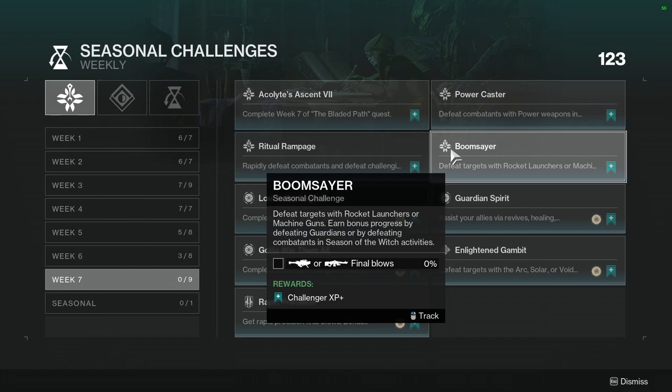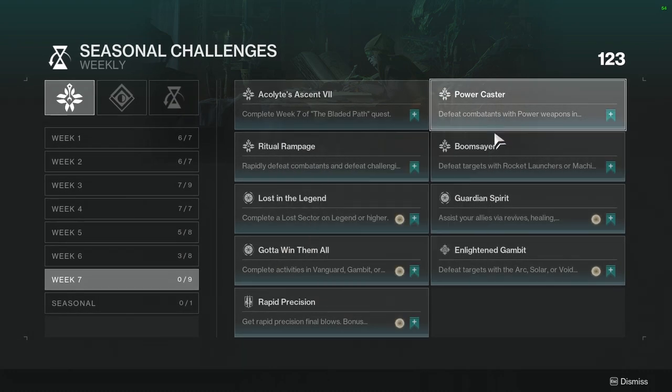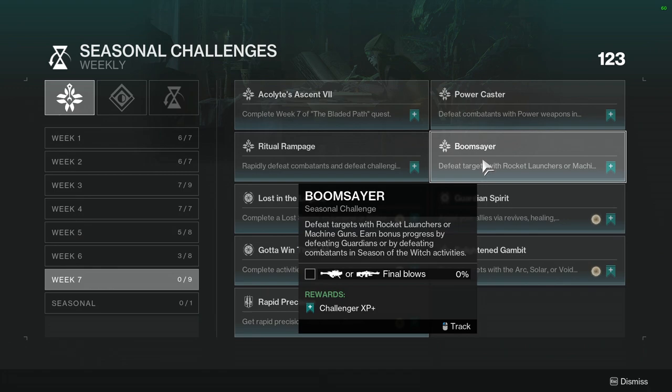Boomsayer: defeat targets with rocket launchers or machine guns. Earn bonus progress by defeating guardians or by defeating combatants in Season of the Witch activities. You're actually going to be able to do all of these together. An LMG is going to be the best choice just because you have more ammo.